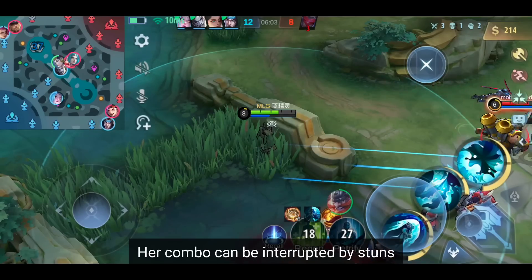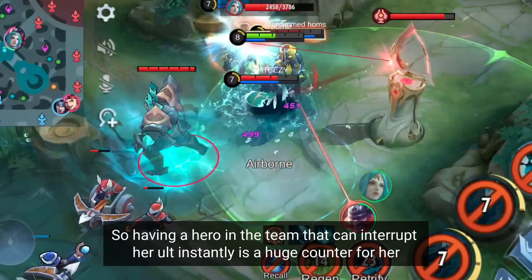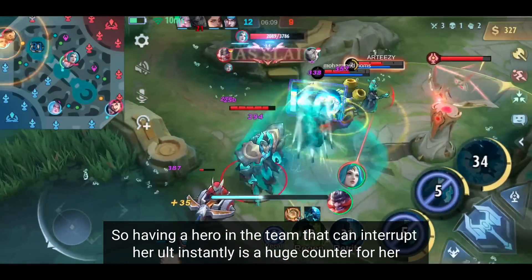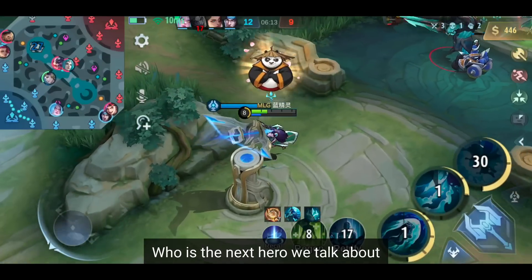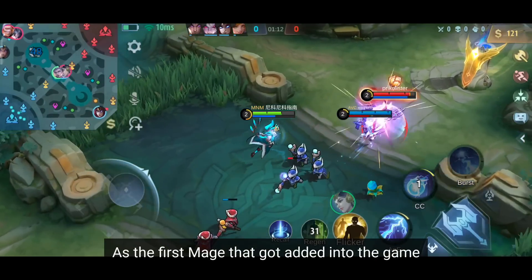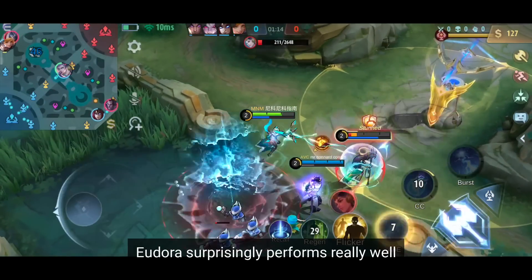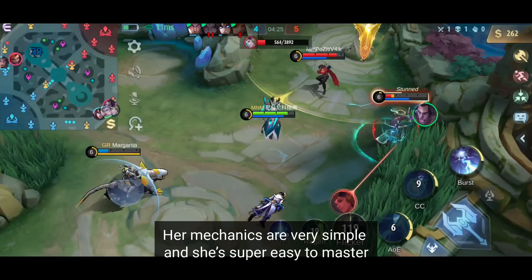As already mentioned, her combo can be interrupted by stuns. So having a hero on the team that can interrupt her ult instantly is a huge counter — examples would be Franco, Hylos, and Eudora. Speaking of Eudora, as the first mage added into the game, she surprisingly performs very well. Her mechanics are very simple and she is super easy to master.